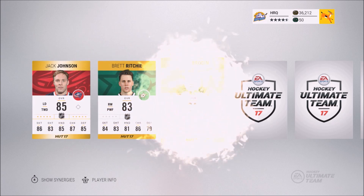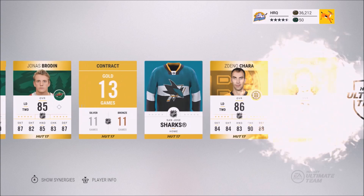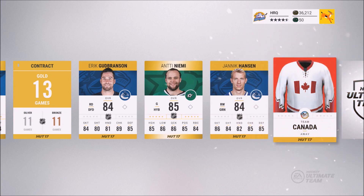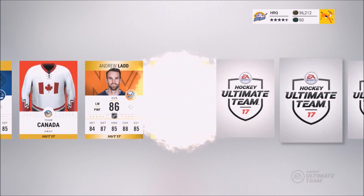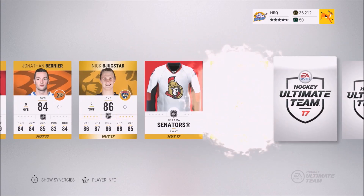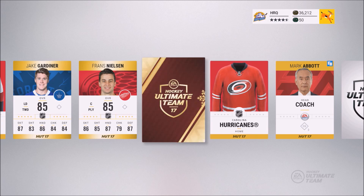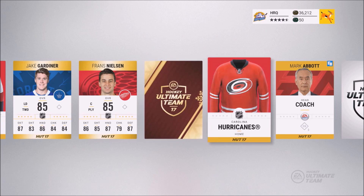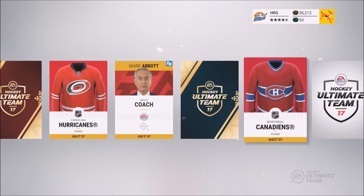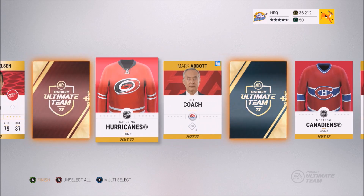First card: Jack Johnson, Brett Ritchie, Brodine... Chara, Perron, Gabranson, Niemi, Julad, Backland, Craig Anderson - another jersey. Jake Garner, France... and there's an Ultimate Team Christmas Collectible! I'll take that for sure. Oh, another one! Two in the same pack, my goodness - I'll take that. And then Peter Morazic. Two collectibles in the same pack, definitely not bad at all.